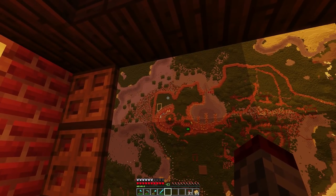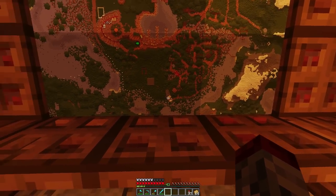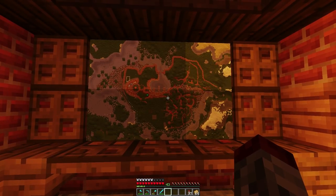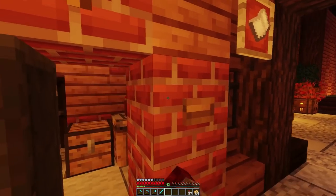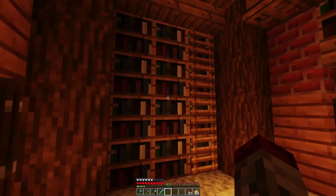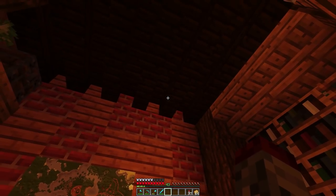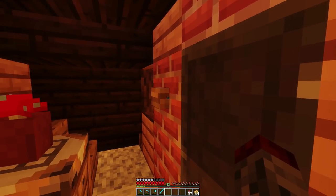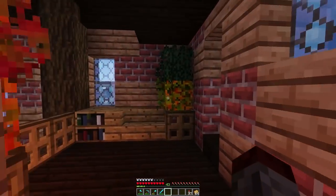This area was a suggestion by one of you — a place where you could buy land. This is the land deed area with a map of plots that can be built. The wall around it was painful to do. There's still a whole portion to finish, but this is the land buying area — a little back room to keep all the documents. One of you also suggested cobwebs, which I still need to add.